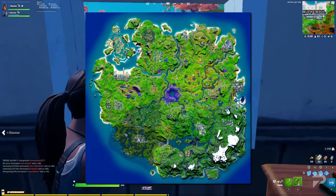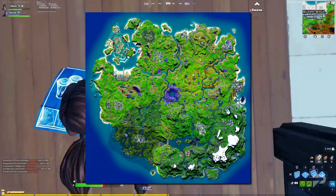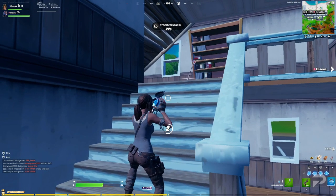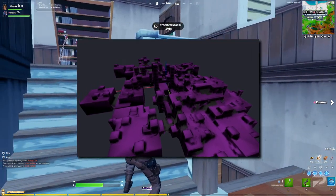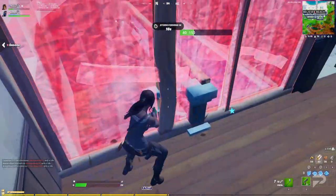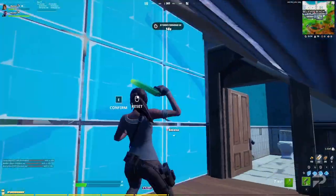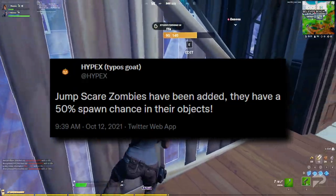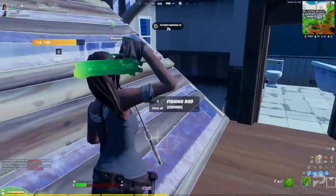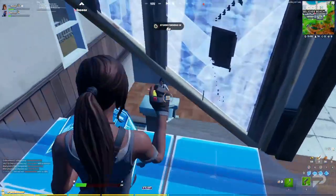Next up, let's take a look at the map changes. There aren't any. Well, that was easy. What we do know about map changes is that by Halloween there will be a whole new cube POI in the centre of the map, so we have that to look forward to. There is one small change to the map though — jump scare zombies have been added. There's a 50-50 chance that they'll spawn from their assigned items, so get ready to get spooked if you come across one.